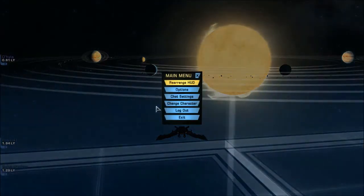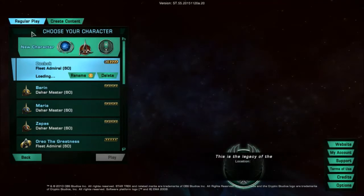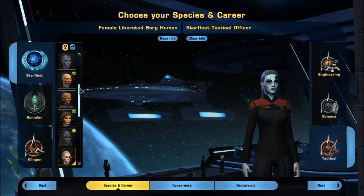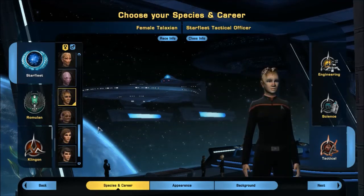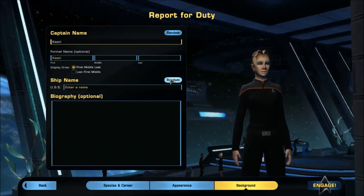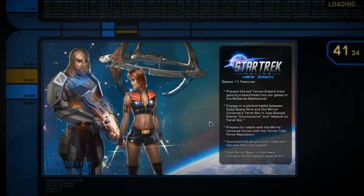Now I'm going to create a new toon for the purposes of this demo — it will not live very long because I do not want a fifteenth toon. Let's make a Federation Talaxian. I'll click Next, Next, enter a random name, and my character is creating. I'm going to go ahead and skip the tutorial since I don't need it.